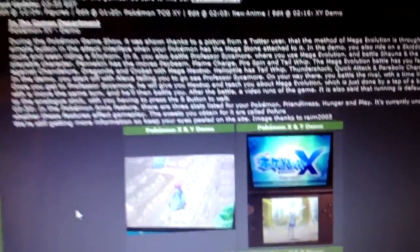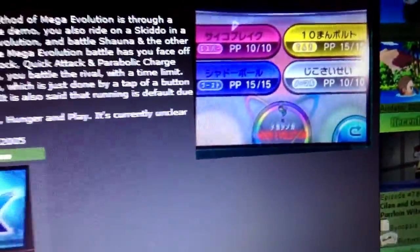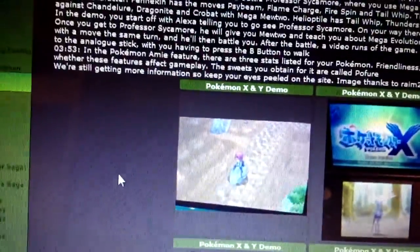They showed off the demo and apparently it shows off how to do Mega Evolution. All you need to do is just press a button on the screen and it doesn't waste up your turn, so you can just use a move the moment you do a Mega Evolution.